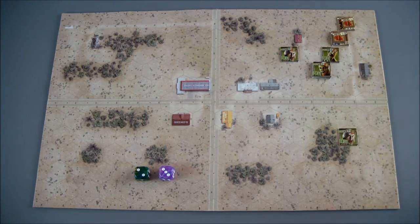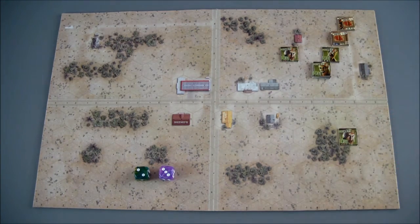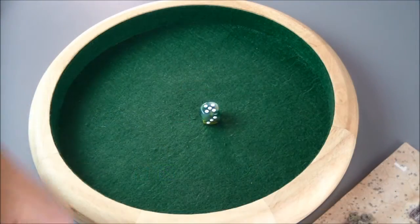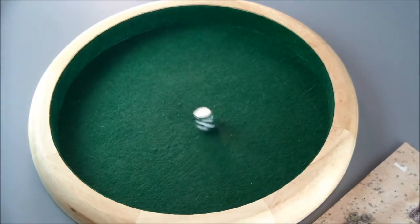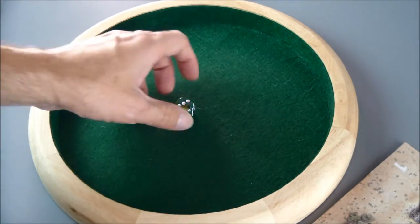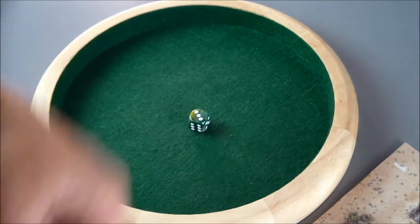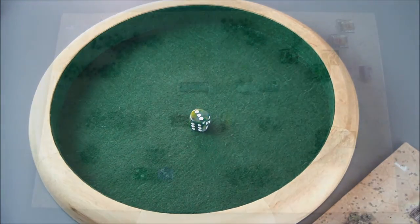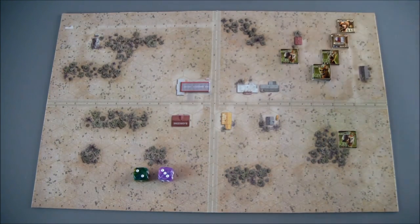That takes care of the zombie activation. Both Beck and Tanya fired shots this turn, so we check if those attract any zombies. Beck's shot does not attract anything, and Tanya's shot also does not attract a zombie. Both shots are resolved without spawning a zombie, and that ends this turn.